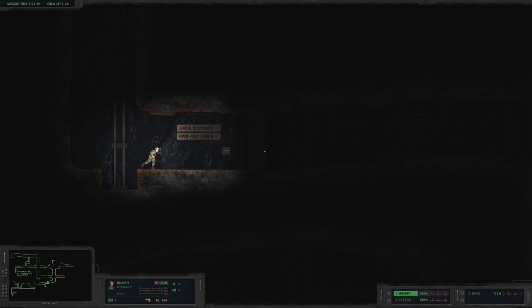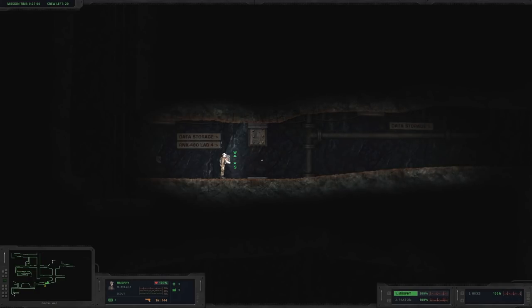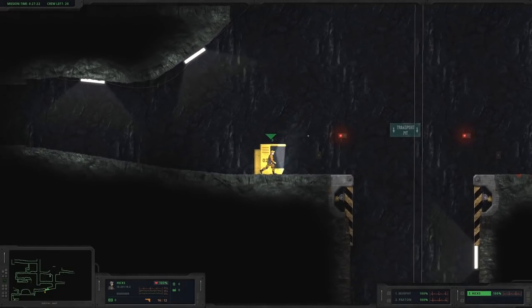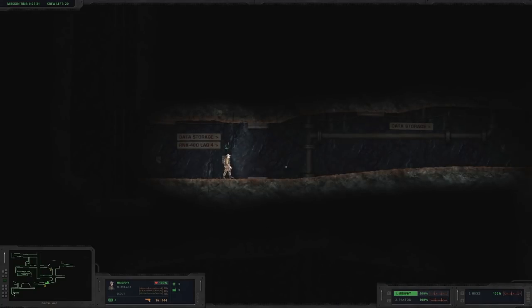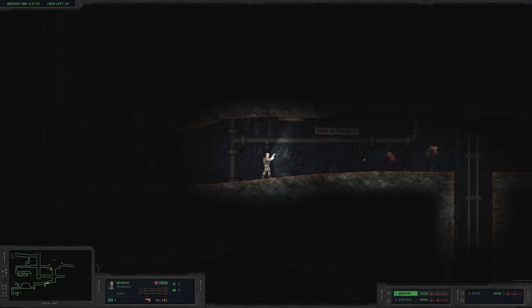Gotta crank open this gate — it's a manual gate, interesting. So far so good. We should check in on Hicks and Paxton — how you doing, Paxton? Paxton's fine. Hicks can pop out — all fine up here, thanks for asking. Back to Murph. Let's go check this out — data storage, that's what we're looking for.